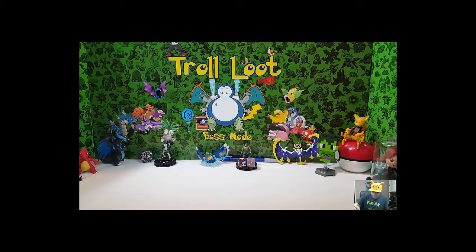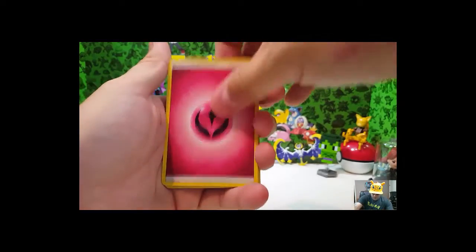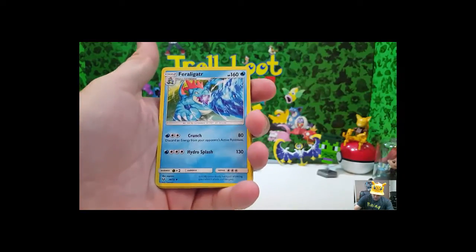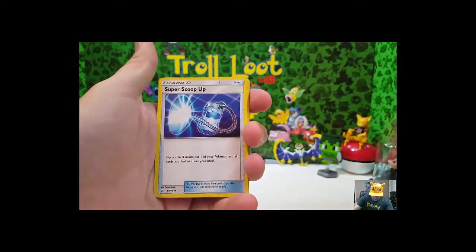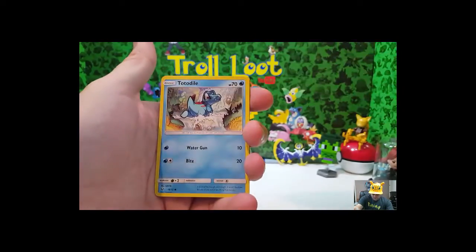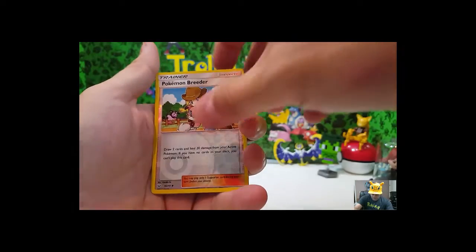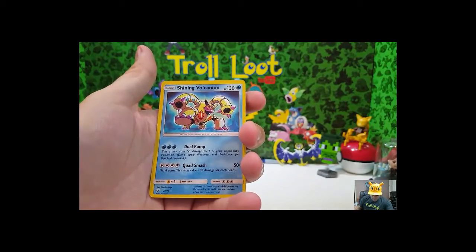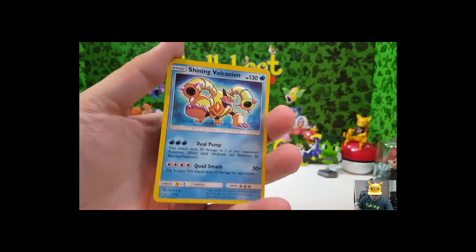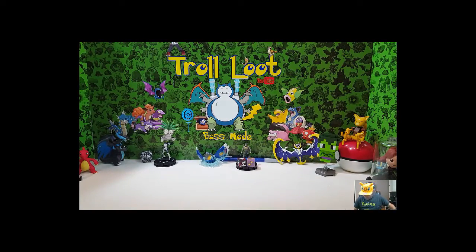Un, dos, tres, cuatro. Energy, another Fairy. Incineroar, Feraligatr, Super Scoop Up, Pulse, Bulbasaur, Ivysaur, Stunfisk, Totodile, and reverse holo Pokémon Breeder. And Shining Volcanion! Got a Shining card — that's awesome! So that makes us two — it gives us two Shinings, right — the promo and this one. Set those aside. Two more packs, we got a Shining — that's awesome — still looking for a full art, that'd be even better.